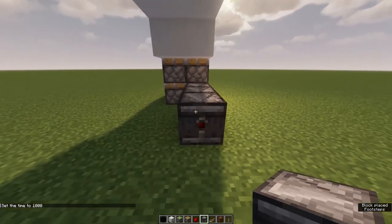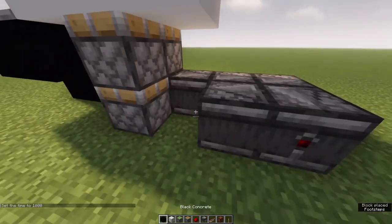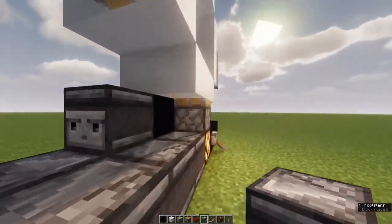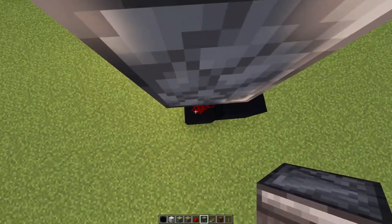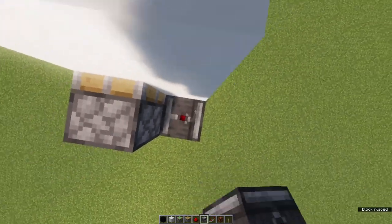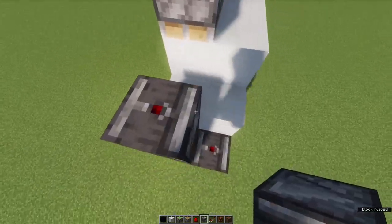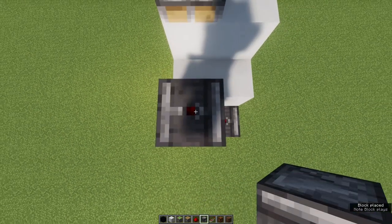Come out three observers like that, one to the side and one right back like that. Take two of your building blocks, put them in that gap, one above it, and then one more observer facing into this building block just like that. Then go back to the other side and place one observer on top of this redstone facing up into the piston. Place two more also facing up next to the pistons. On top of this piston you'll place your note block, and then on top of the note block another observer. Make sure you press shift while you're placing the observer, otherwise it'll just play a song.